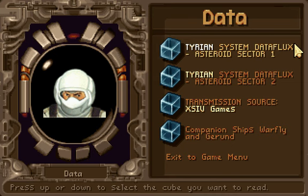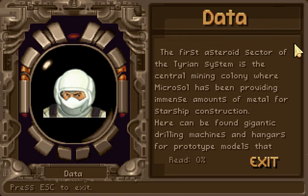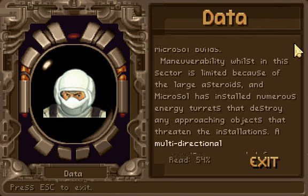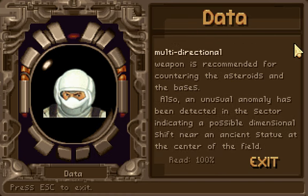We're gonna check out some plot stuff by popular demand. It looks like the first asteroid sector is a mining area. Microsol is present, and there are gonna be asteroids aplenty.